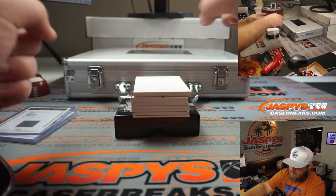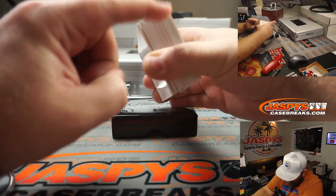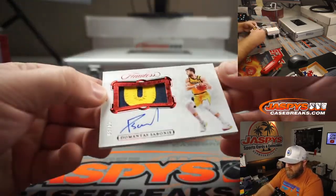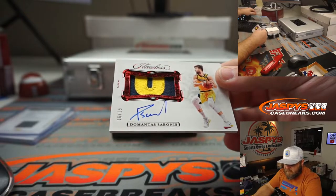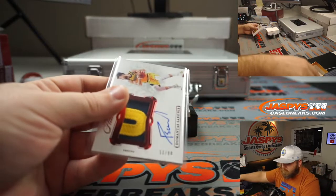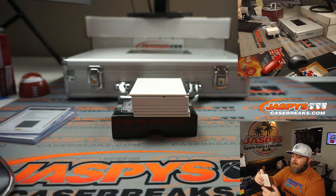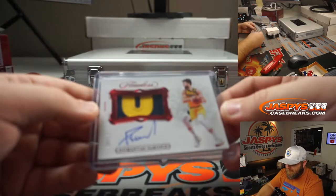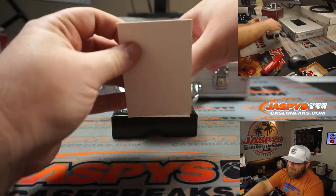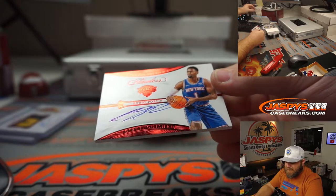That's two hits in there, so that'd be three hits — four, five, six, seven, eight, nine, ten. Jersey and auto, Domantas Sabonis All-Star, 6 out of 15, nice two-color patch on that one. It's a Flawless blockchain logo man — pretty nice. Bobby Portis, 14 out of 15, auto.